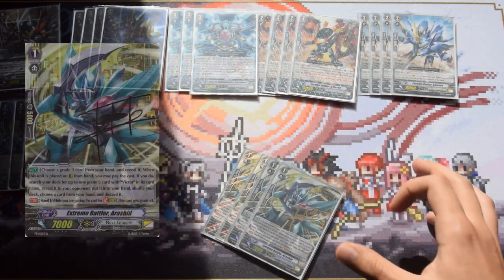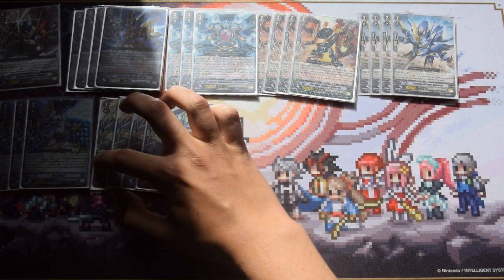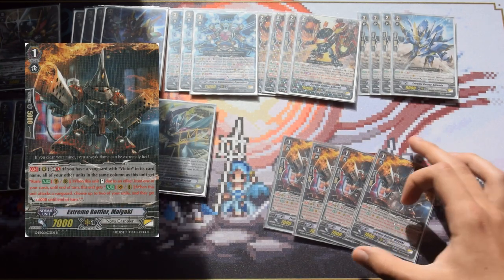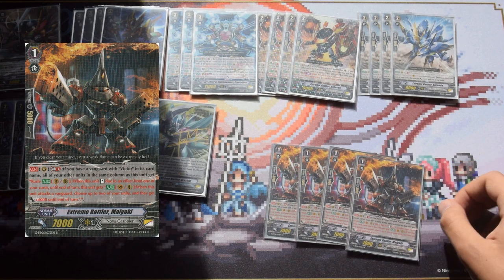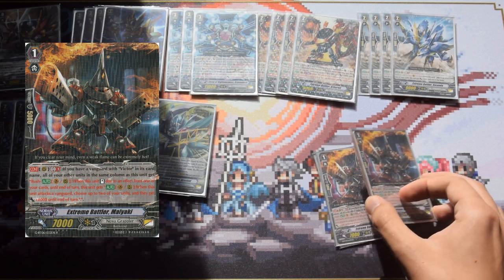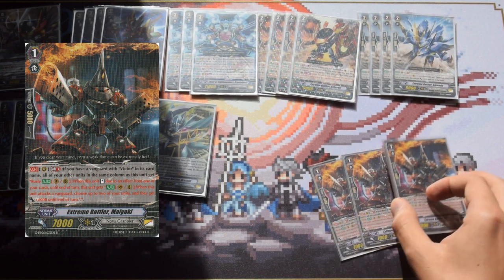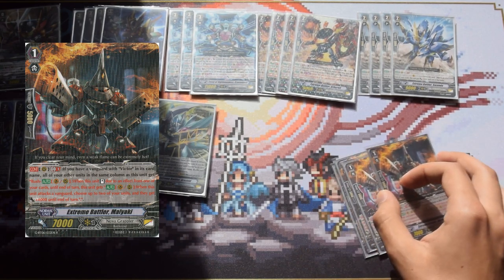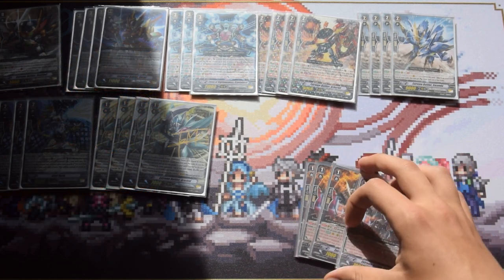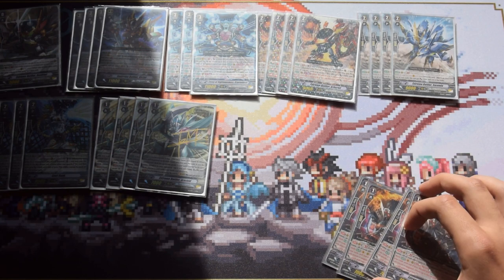We play four stride fodders because the deck is very stride-reliant. We also play four Malayakis. Malayaki's skill is when something stands on the same column, it gets the skill that when it attacks you can buff two units by plus 4k each, and every time it stands the skill stacks. So the first time you give two times plus 4, second time four times plus 4, then eight times, and so on. A really strong card — some people play three but I prefer four.